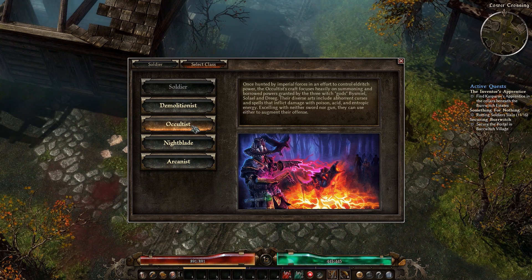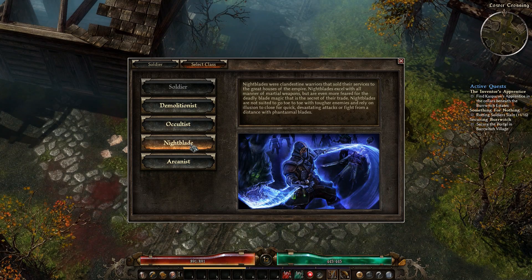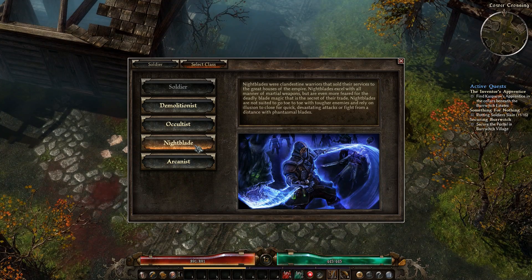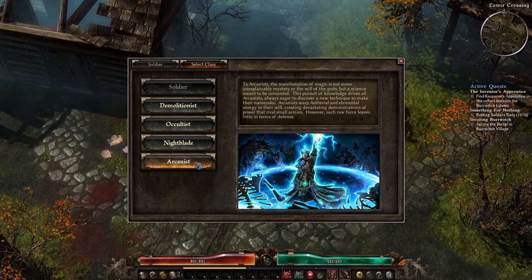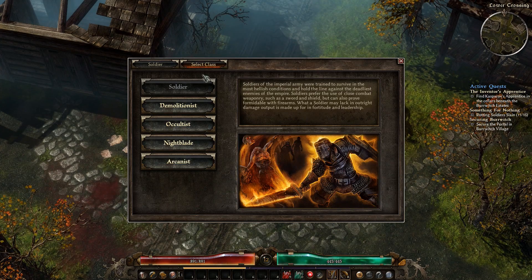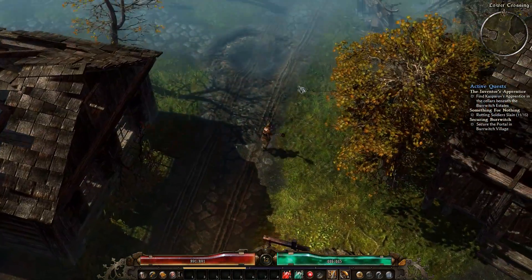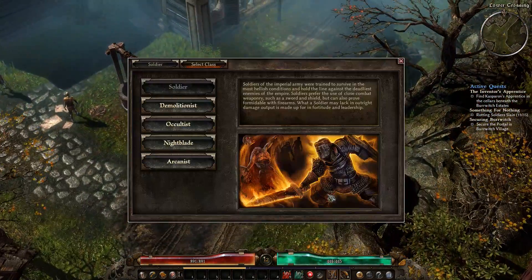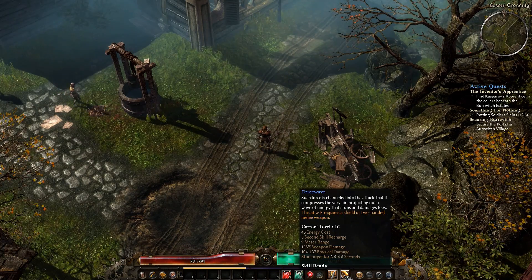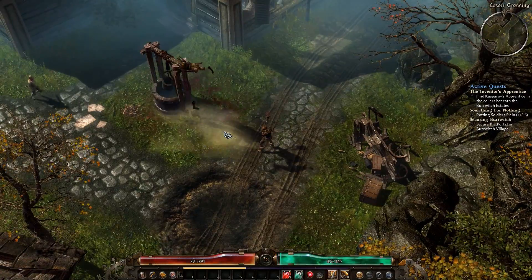It sounds kind of fun — I like fire. Occultist is more about summoning. Nightblade is kind of your damage dealer with dual wielding. And then Arcanist, which is pretty much your traditional mage type class. Right now I'm just sort of specializing — I've got a two-hand. Here's what skills I have. I've got Force Wave, which has got a little bit of range to it, and I've upgraded it quite a bit so it does pretty well.